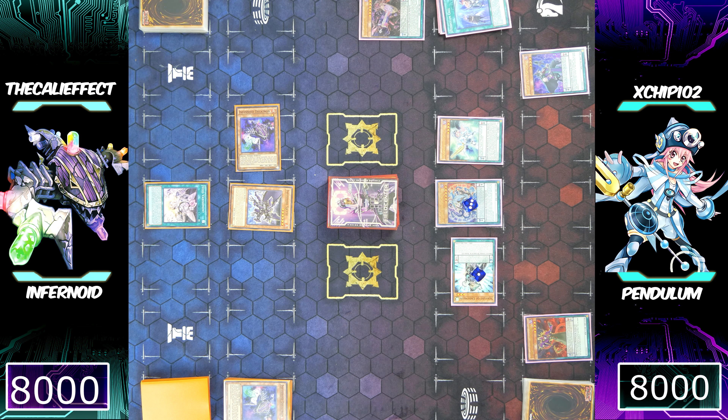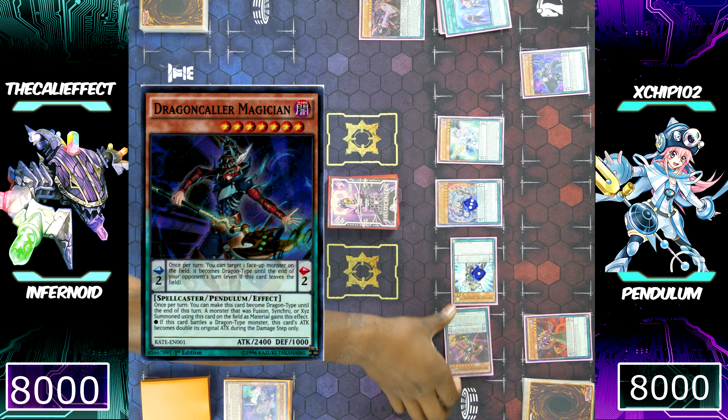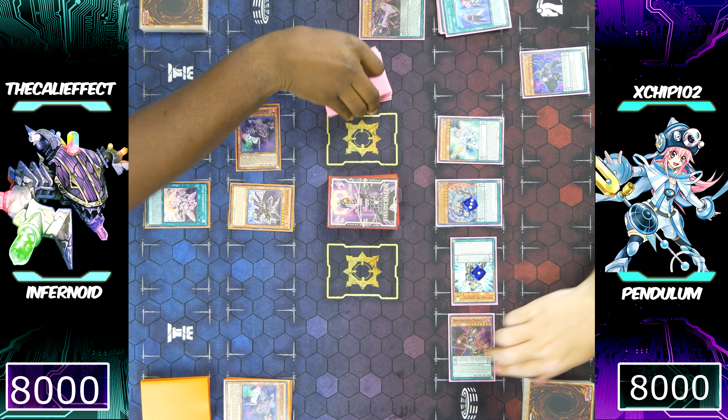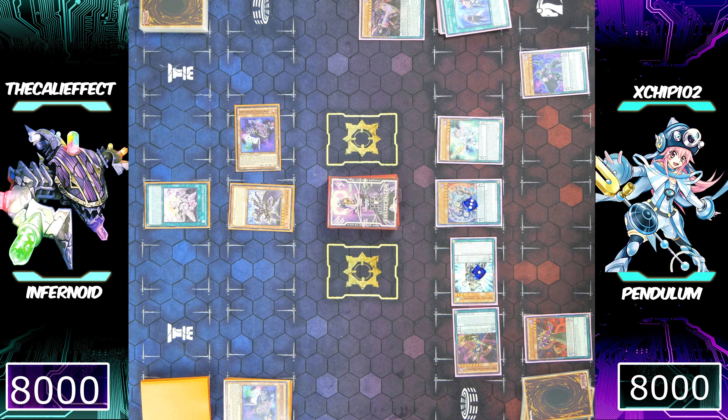That Harmonizing Magician is going to special summon a Pendulum Magician monster to the field. Instead of special summoning a Purple Fang or Black Fang, Chip's going to special summon Dragon Caller. Chip was actually really new to the Pendulum concept — we had to do so many test games. I had to sit down and legitimately teach him how this deck works from scratch, so I gotta give a big salute to my boy Chip.